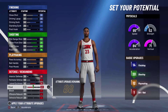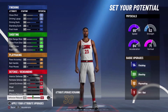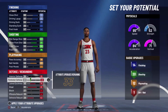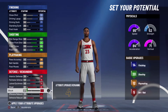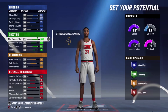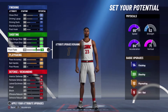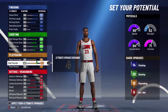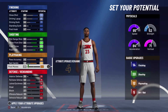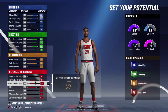Lateral quickness and match out still. Defensive rebounding. Primary defense. How many do I need? Forget this, get 13 defensive badges.